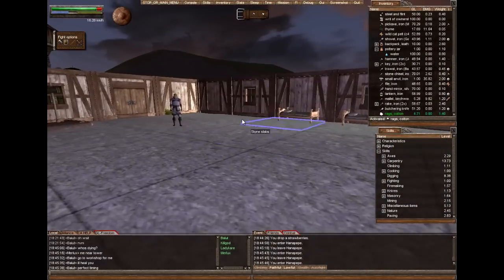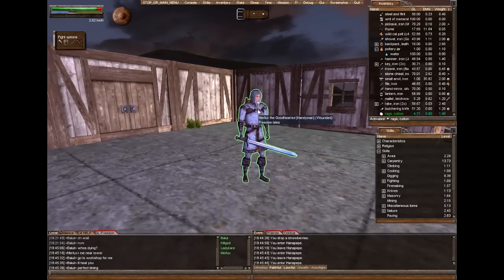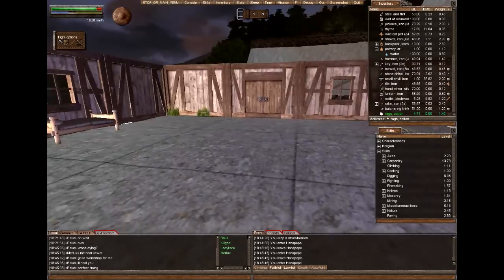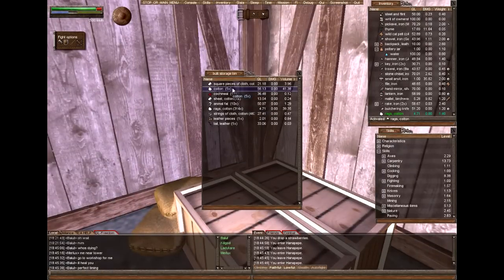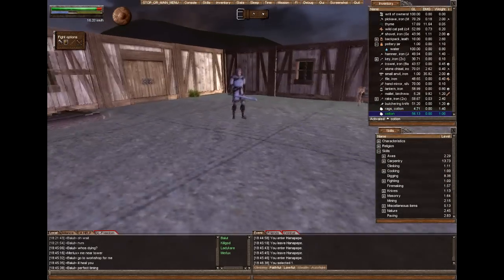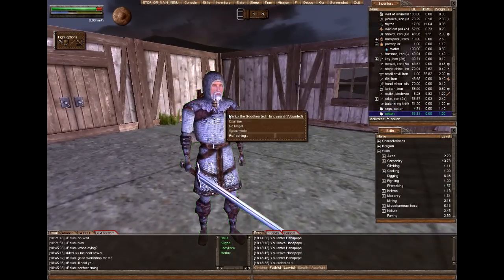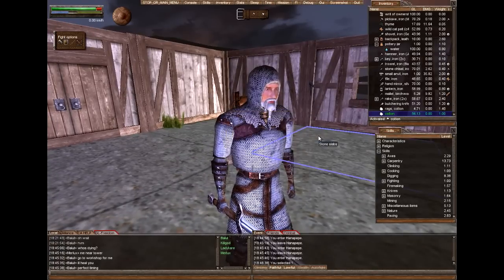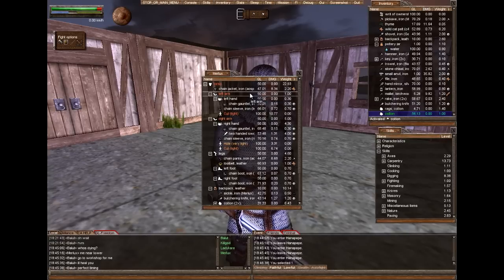So my friend here has gotten himself hurt. I'm going to show you how to heal him with cotton or rags. I'm going to grab some cotton here so you know I can heal people with cotton — it's higher quality so I'll be less likely to fail. To heal someone, all you have to do is right-click on their body, look at their equipment, and open up the body parts that need healing. I'm just going to expand it all to make it easier.